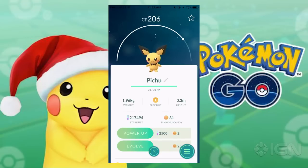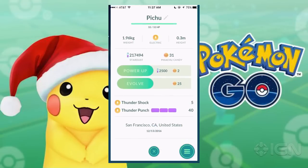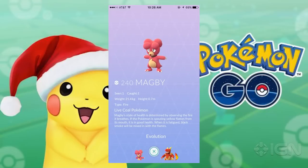Remember that all pre-evolution Pokemon share base candy with their evolved forms, so stockpile Magmar candy if you want to power up or evolve Magby, and so forth.